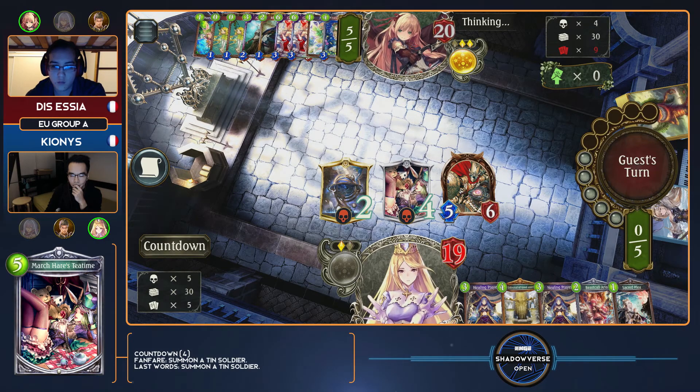Even Healing Prayer is a tempo card — you heal yourself, you might pop card draw, you might pop another Tin Soldier or a Beast Call Aria. It's all just to out-tempo your opponent until you play Seraph, and then they gain all the tempo back and hopefully you don't lose.